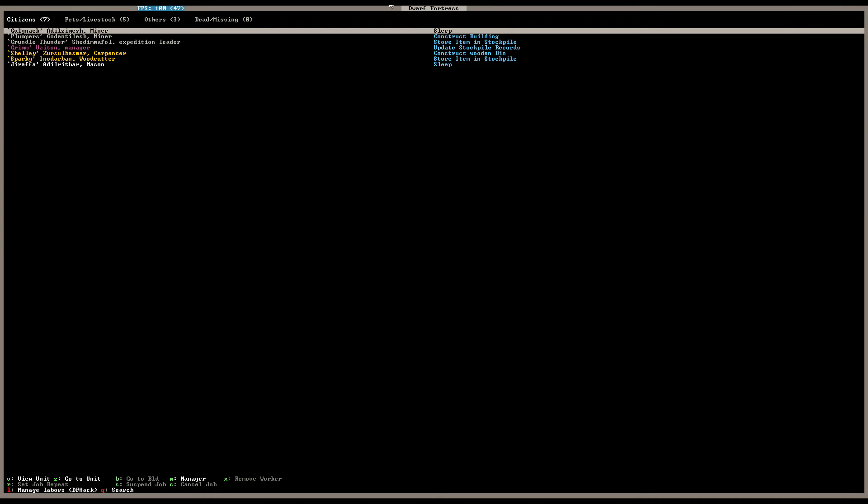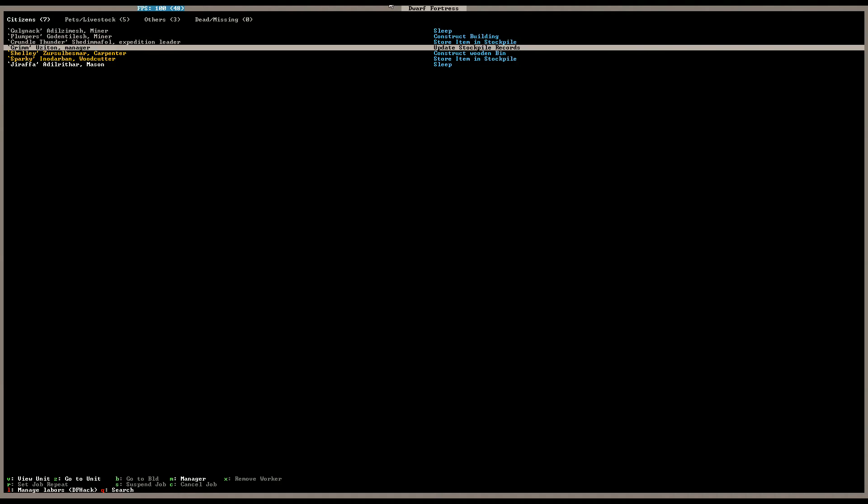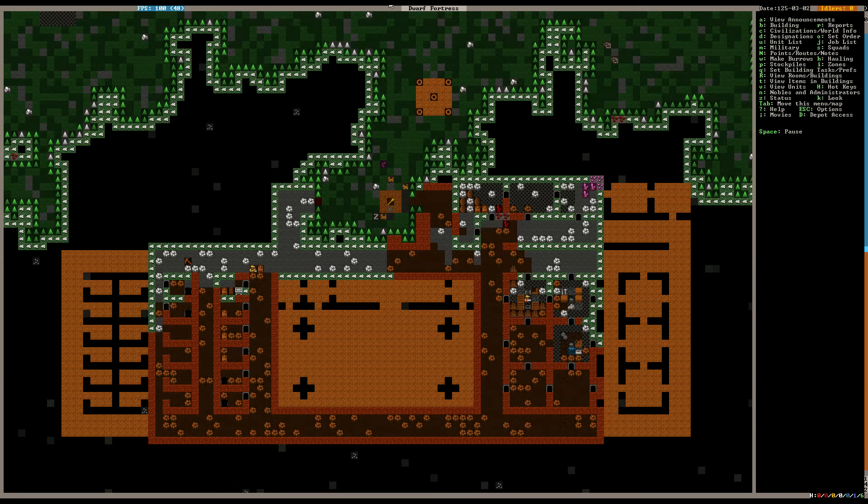Gouldnock is sleeping — that's okay, we've got to sleep. They're probably just happy that they have beds. Constructing buildings, storing items. Grim is now working on the stockpile records — good on you. Construct wooden bins. Yeah, everything's going pretty well so far.